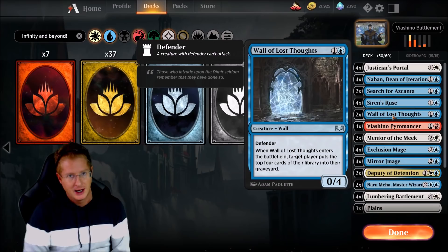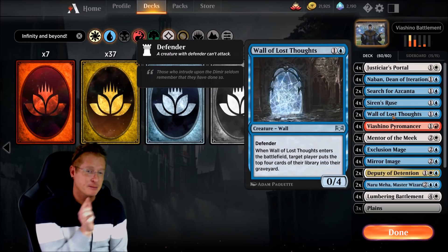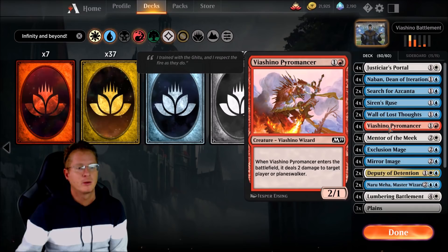Wall of Lost Thoughts — this is one way we can go infinite on our opponent. It's a 2-drop creature wall with Defender. When Wall of Lost Thoughts enters the battlefield, target player puts the top 4 cards of their library into their graveyard. Any time this enters the battlefield, it triggers that mill effect. We're running 2 copies only.